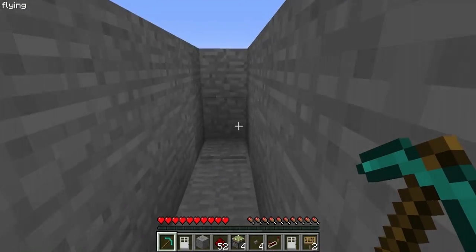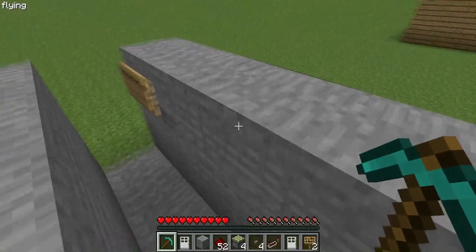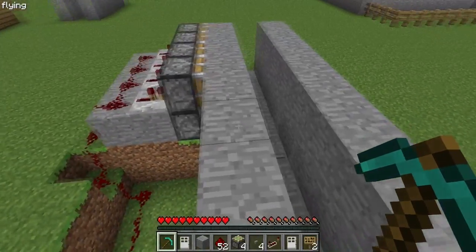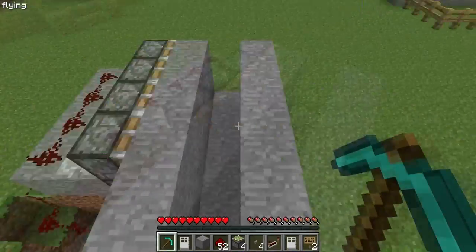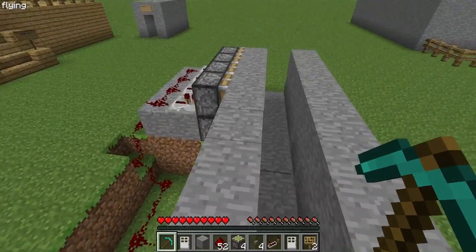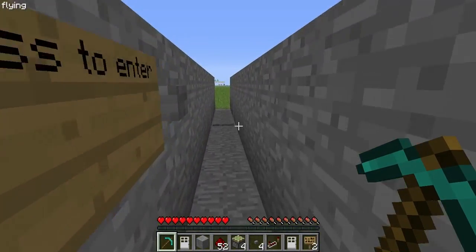To get somebody with this trap though, it takes a bit for the suffocation to actually kill a person, so they might be able to TP out or something — that's the downfall. The upside is you can get their items if you can get to them before they despawn, so you can get free items off of this trap.